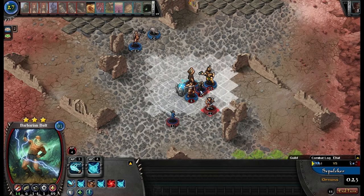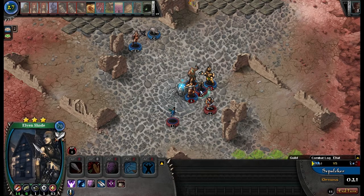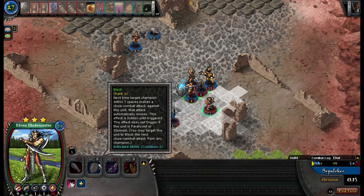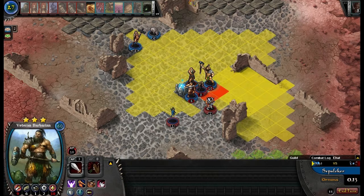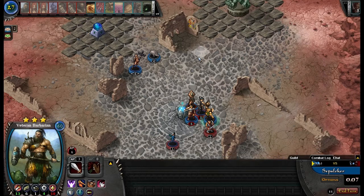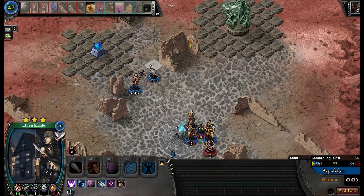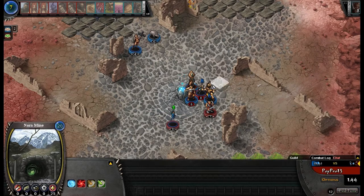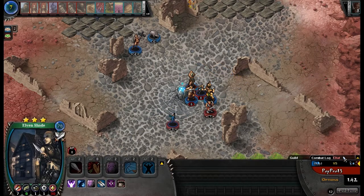I'll attack with Bolt. So I wasted a Hammer Strike, unfortunately. I'm gonna move over here so that I get Melee Specialist benefits and stay in range of Nexus Aura. So that protection kind of messed me up — otherwise she would have been dead.